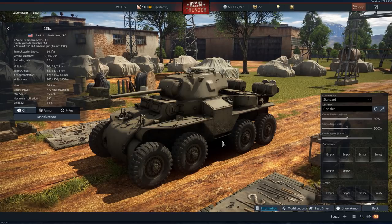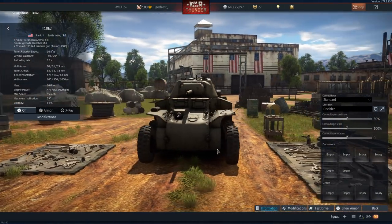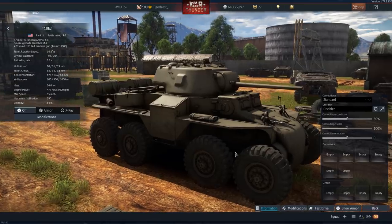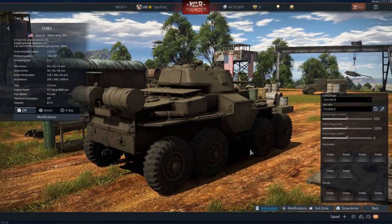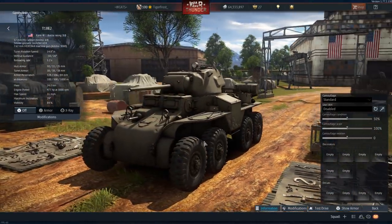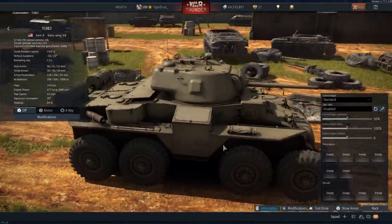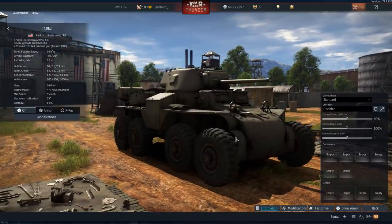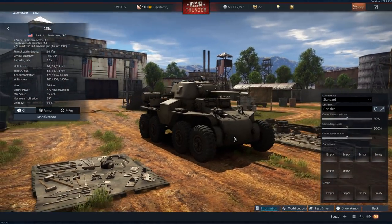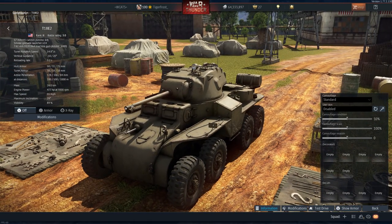The T18 E2 is basically an armored car - more armored than you'd expect a vehicle of this style to be. For starters, it's an eight-wheel vehicle, which is beautiful to see modeled here in War Thunder, and it actually looks really nice up close. It looks a lot better than I thought it did from images online where you see it at an angle and it looks kind of ugly, but in-game I actually don't think it looks too bad.